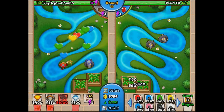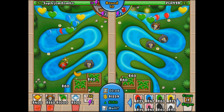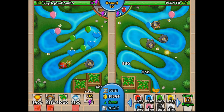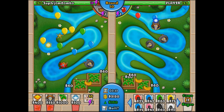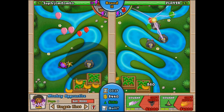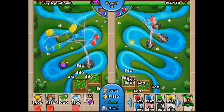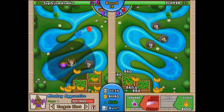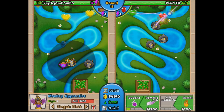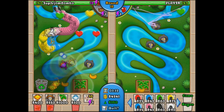I actually decided to go heavy economy today — two farms giving me crazy amounts of money on top of my 350 every six seconds, which really adds up fast. I have to start preparing now though. What I normally like to do is get two wizards for cannon detection, and usually one boomerang can handle a pretty solid rush. Level 13's coming up fast.